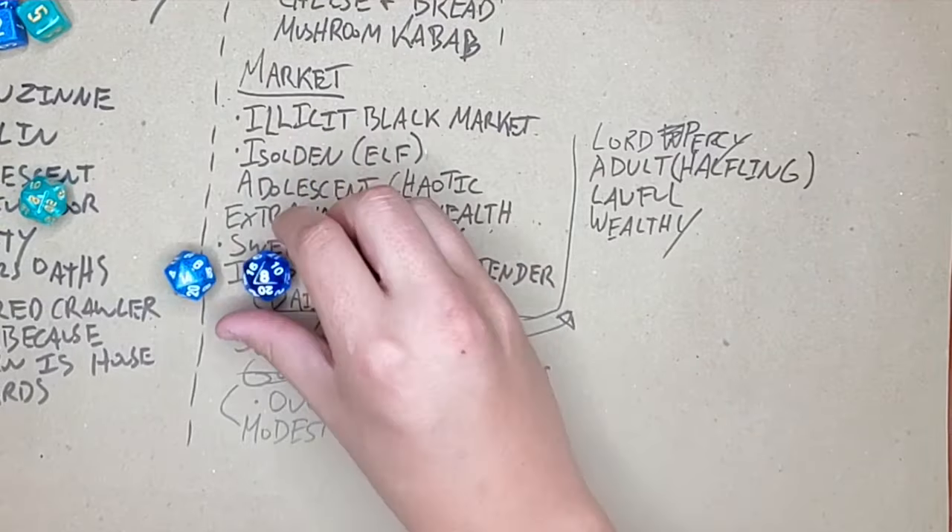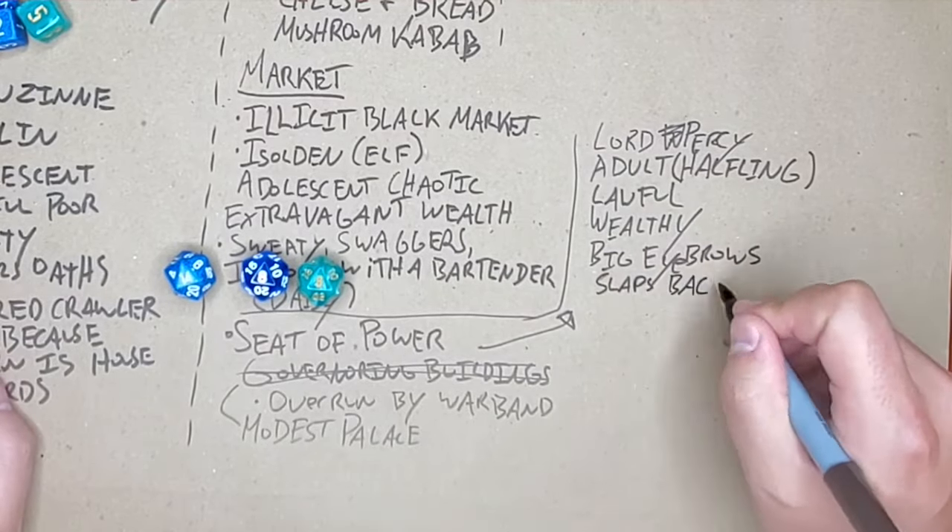As for Lord Percy's qualities, I rolled a 14 and a pair of 8s. This means he has big eyebrows, slaps backs, and has a false identity! I want to take that one step further and say that he has a secret identity — meaning he really is the lord, but might step out and disguise himself as someone else outside of the palace. This is like the difference between Bruce Wayne being Batman and Princess Jasmine pretending to be a commoner. I think this could be a really big surprise for the adventuring party if they come across the lord in a different setting. I don't want to figure out what that secret identity is quite yet, because I'm going to solo this city myself and want to leave a few surprises for myself to uncover.